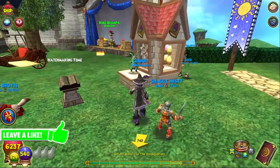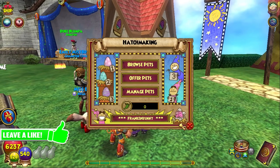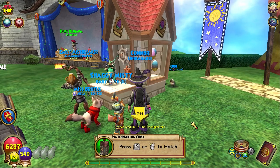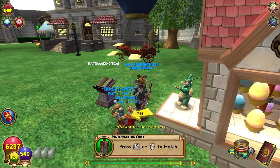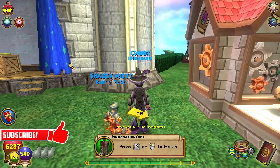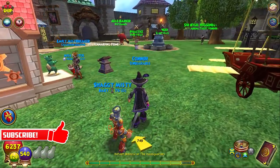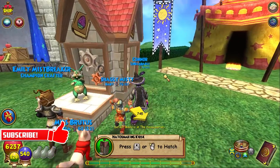One of the new things they added to the game is called the Hatchmaking Tome. Basically it's a new way of hatching. So instead of the usual process where you want to get a pet, you go into the pet hatchery and you're always walking around asking people 'hey can I hatch with you,' and nine times out of ten they're gonna say no.